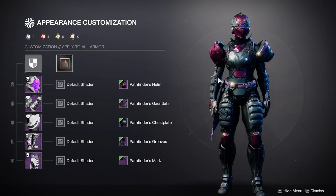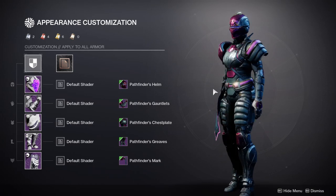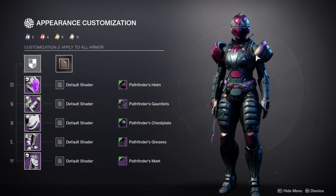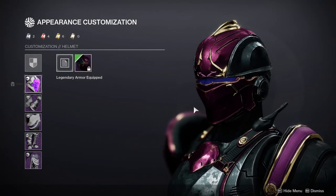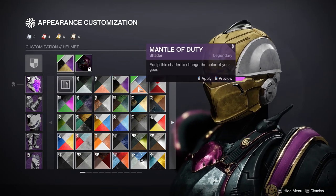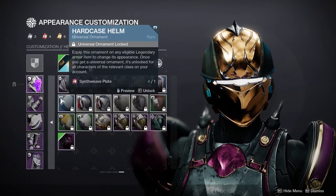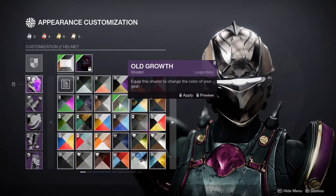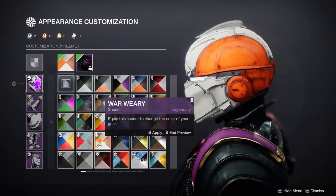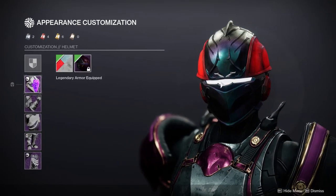Now we have the titans, and honestly I think the titans' set is pretty bad. Don't get me wrong, it's not really really bad, but I think the only pieces I really like are the helmet and the boots. The helmet's super dope — it does such a better job at showing you like a knightly helmet. That was the first thing I thought of when I first saw it — like if I wear that I'm gonna look like a knight. So I'm excited to get this.